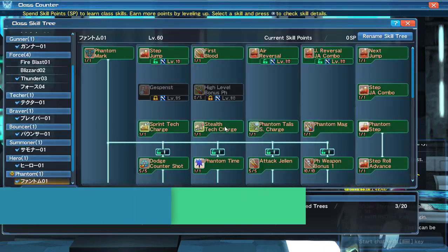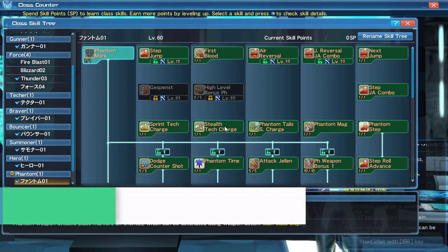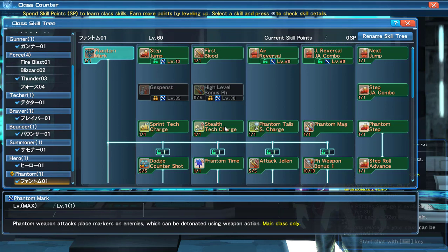For your first skill you have Phantom Mark. What Phantom Mark does is if you hit an enemy continually on one part, they'll be marked. If you continue to hit them there they'll get a second stage mark. If you then use your weapon action — right bumper on controller or right click on mouse and keyboard — they'll detonate, dealing AoE damage, and you restore PP.